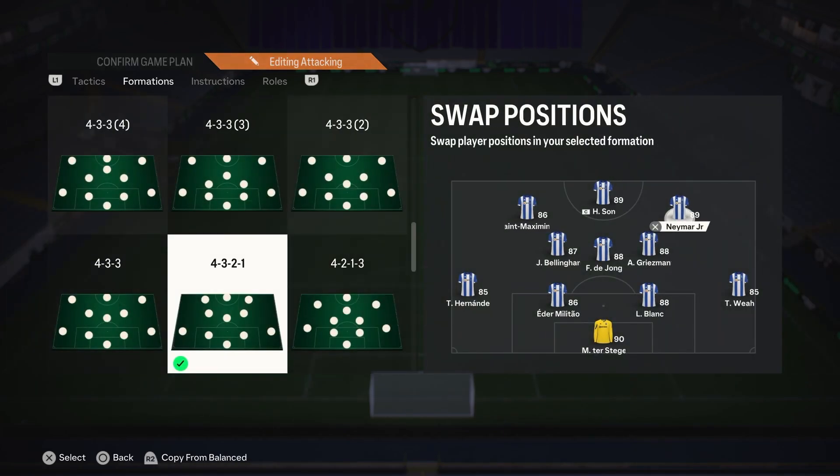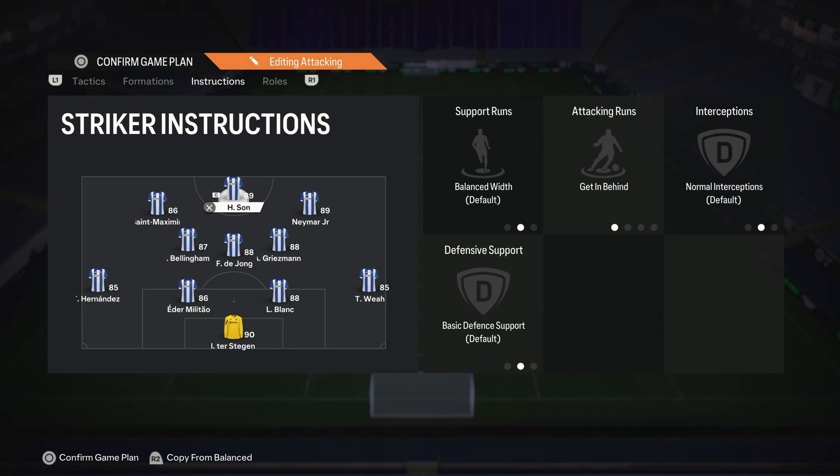So for the 4-3-2-1 you're going to want to have two box-to-box midfielders slash a CDM in the middle of the three center mids, and then your third center mid I would put an attacker here. Personally Griezmann is a very good option because he's got the finesse shot and he just works well in midfield with good passing stats as well.